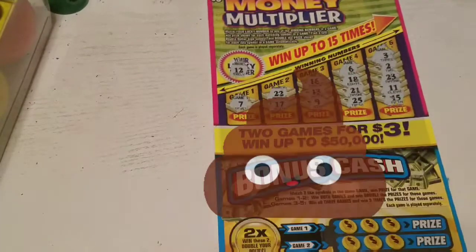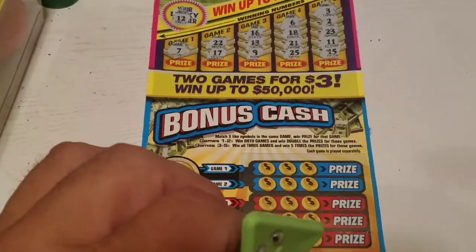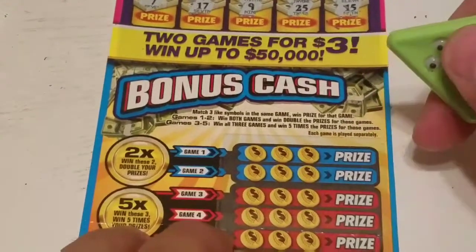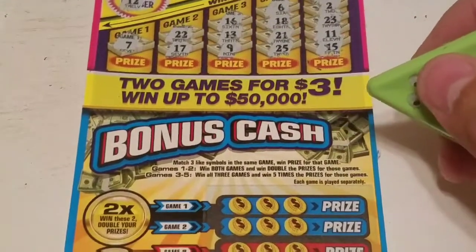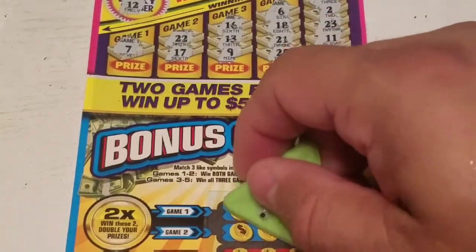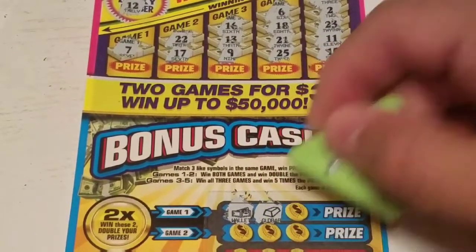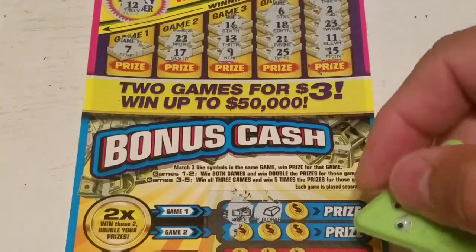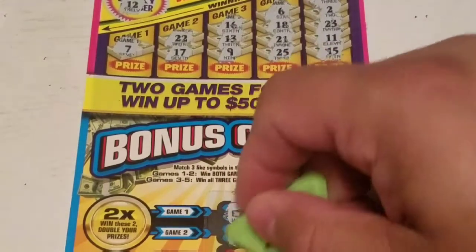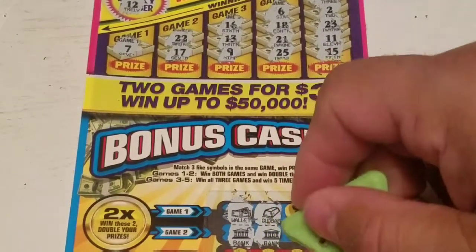Nothing on top. Let's zoom in a little bit better for the bottom game because these symbols are kind of hard to see. We have a wallet, we have a gold bar — so there's no sense continuing because there are no special symbols here. We have a bank, a bank, and a vault.